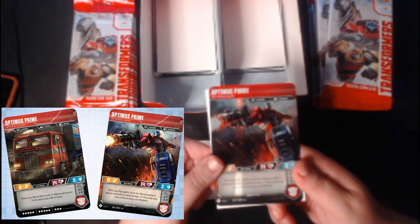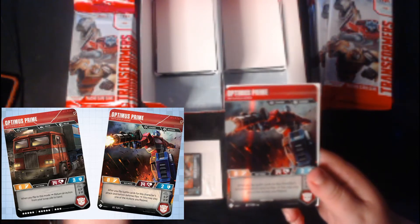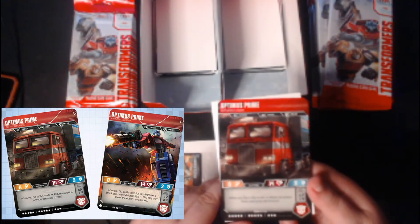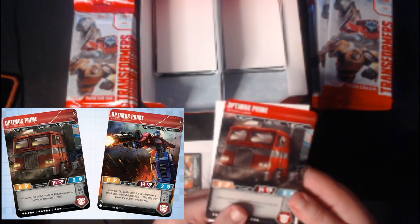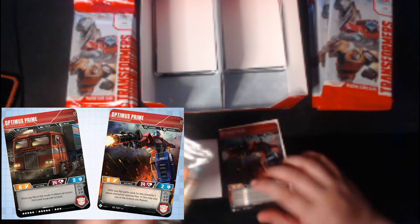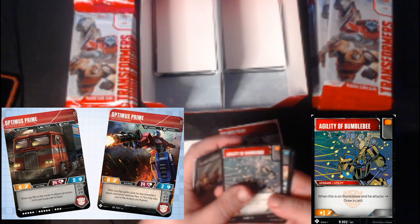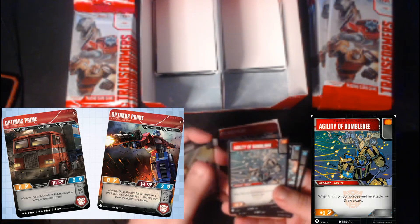Ooh — Optimus Prime, Battlefield Legend! This is the rare Optimus Prime — that's really cool! Now I know there's one rare in this set already opened. I was just hoping the other rare I'd open would be Grimlock. Obviously I'm going to open the battle cards for this one. We get Homer Plating, New Designs, Repair Bay, Claim For, Agility of Bumblebee — pretty good for a Bumblebee card.